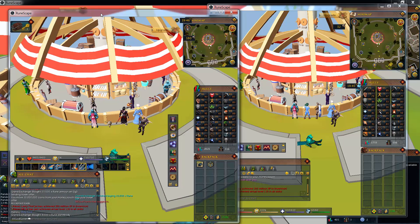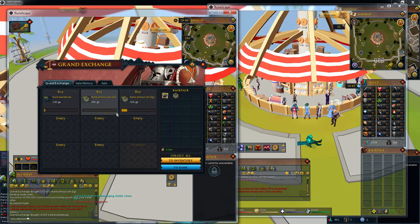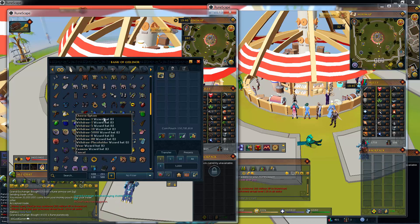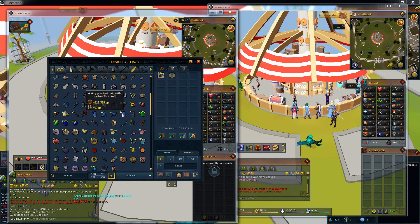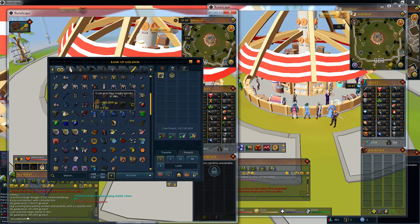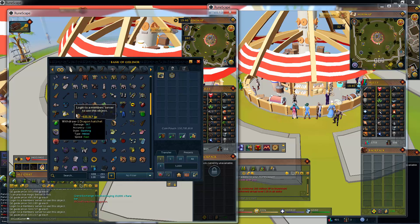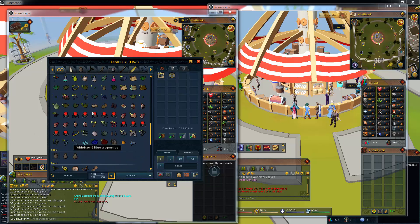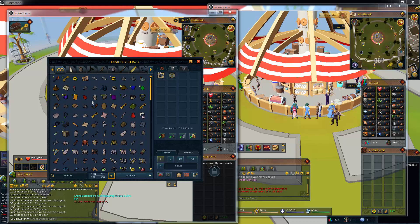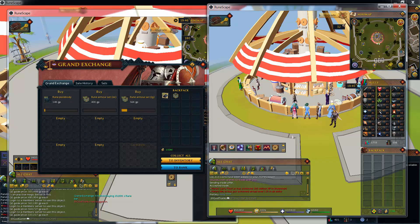Our old account had a whole bunch of level 80 stats, level 70 stats, a lot of gold, and we're trading — buying things here. What's better than one account? Getting our main account back. We had around 220 million and a whole bunch of things in the bank — wizard hats trimmed, treasure trail items all worth around 500,000 each. We bought a whole bunch of bows too. We're mainly working on the player-owned farm now.